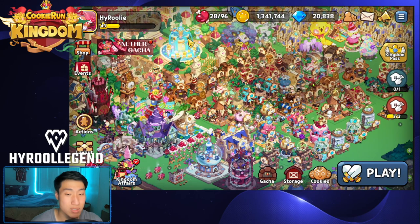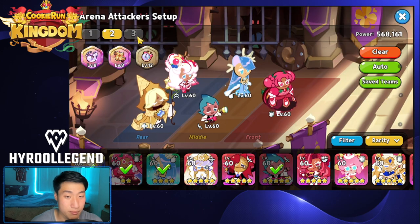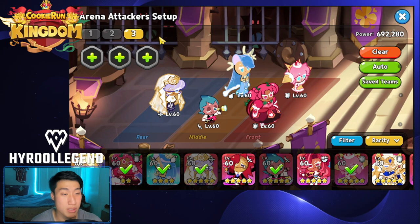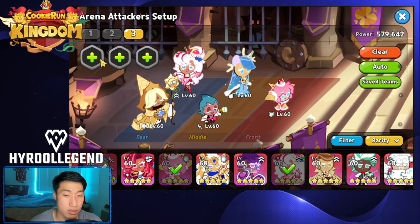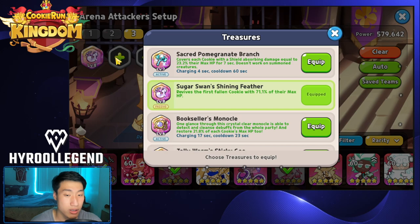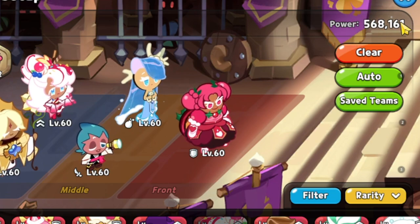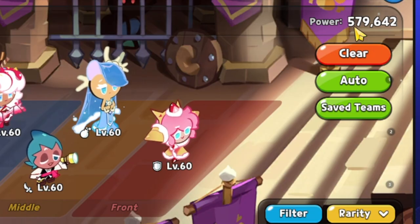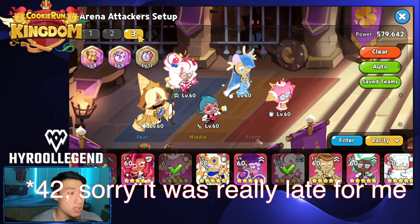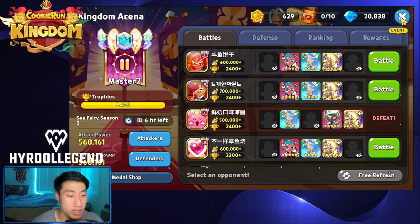I'm going to be running it on the same team I currently have going on in the arena — I'm back down to Master 2. This is going to be the Hollaberry team, and I'm going to use that same exact team for the Crepe team as well. It's going to have the Feather Scroll and the Jelly Watch. The Hollaberry team is going to be at 568,161 overall power, and the Crepe team at 579,681 — about 11,000 difference in overall power level. But that really doesn't matter. Let's just run in the arena and see how it goes.